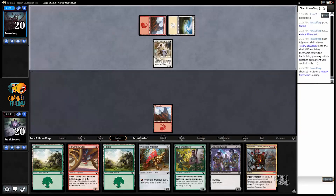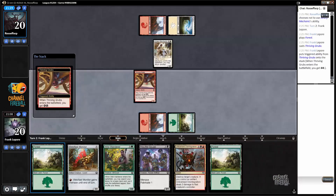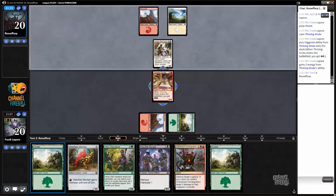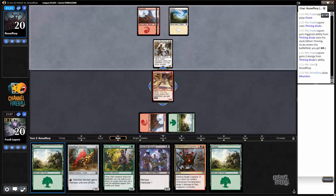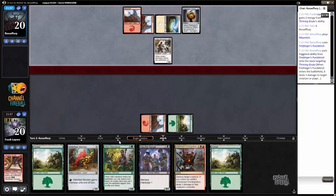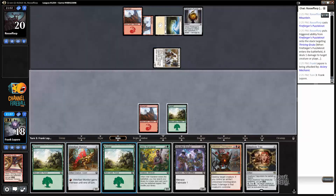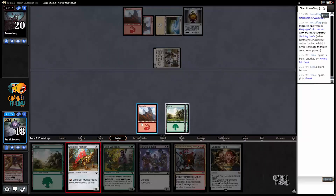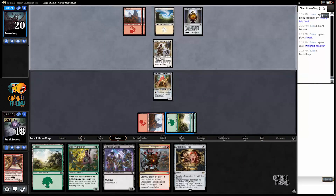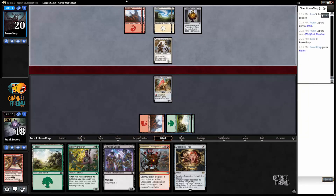I'll bounce a land — actually I'll not bounce anything, and we did it. Old Grubberinos. That's rude — you just took a page out of my book. Not cool, dude, not cool. But our Deadlock Trap is better now, and my Weldfast Monitor is just better than your Aviary Mechanic. That's dwarfist — no way, I'm just talking about lizards.